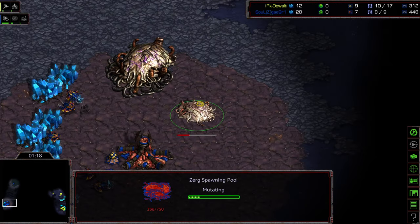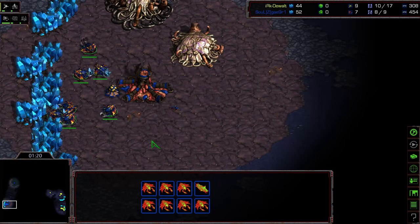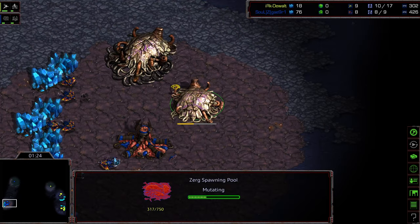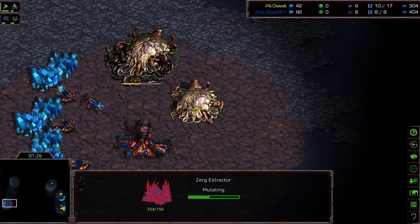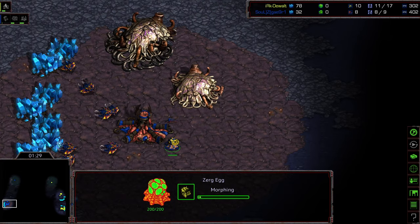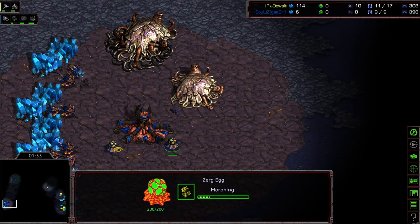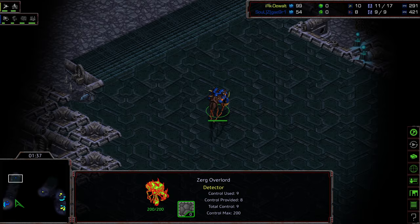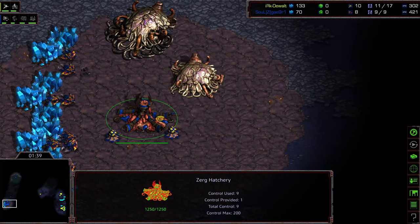Gateway first opener from Dewalt. I missed the timing of this pool, but it looks like this was a nine pool — nine pool with gas. Actually, I think this was a pure nine pool. Crossy scouting to the north first with that Overlord, and he's going to allow his Zerglings to do the scouting overall.